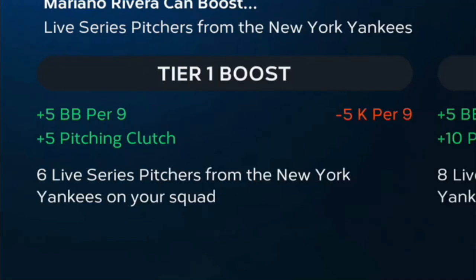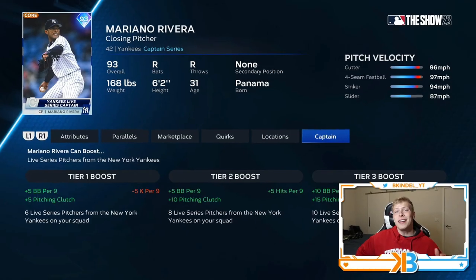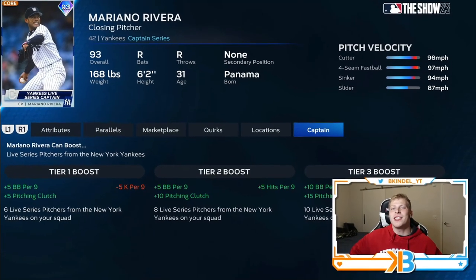Everybody's been talking about the Captain Boost, which is a new feature in MLB The Show 23 that gives attribute boosts to your players. While that's cool and all, let's not forget about the OG — and by OG, I only mean it's like a year old. I'm talking about the Parallel Grind for players.